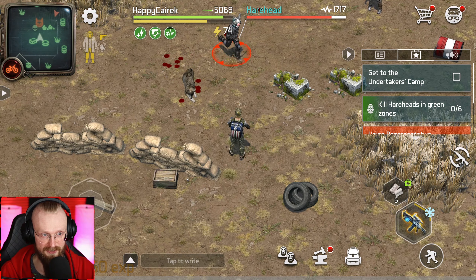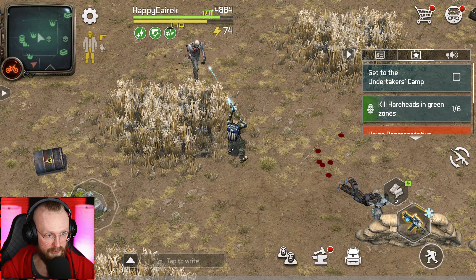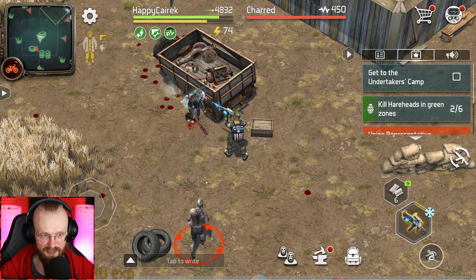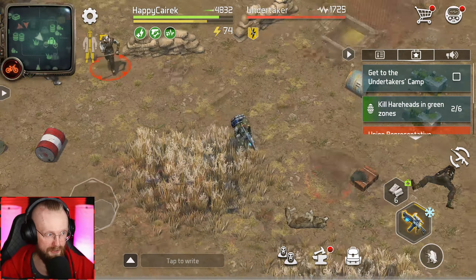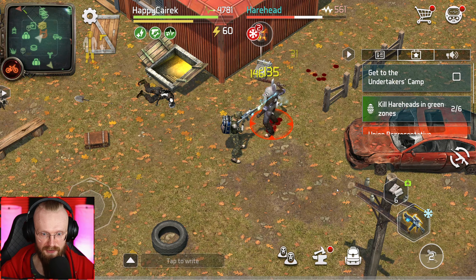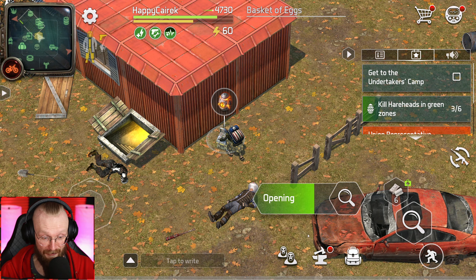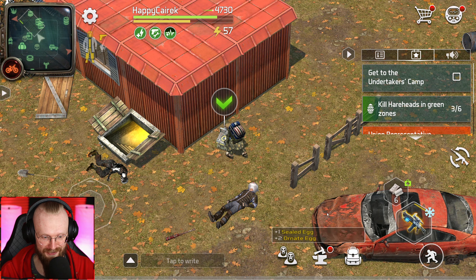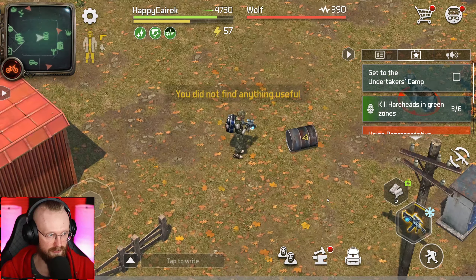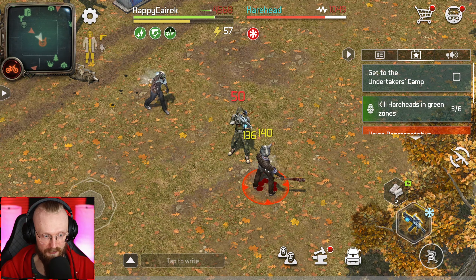Exterminate the breaches in green zones — we're done with that, we've gotten 150 extra points. I've just entered a new location and I can already see one of those hairheads. This is going to be the fifth hairhead — all we need is one extra and we'll get 80 more Spring Festival points. There's the guy, and plus we'll get the chest. Let's loot the body — maybe we can get that identifier. Nope, gotten nothing from that guy.